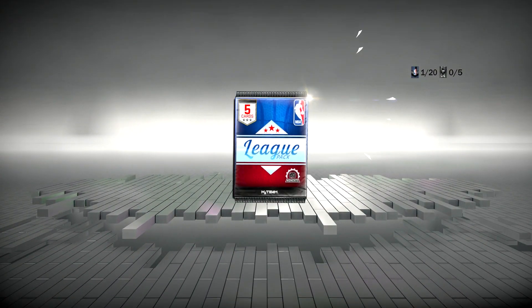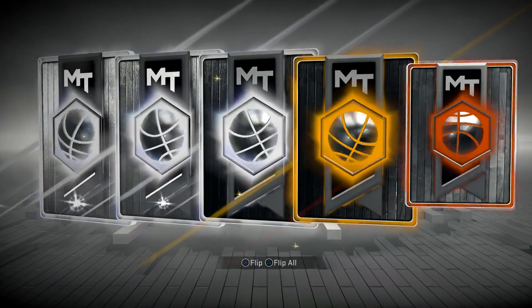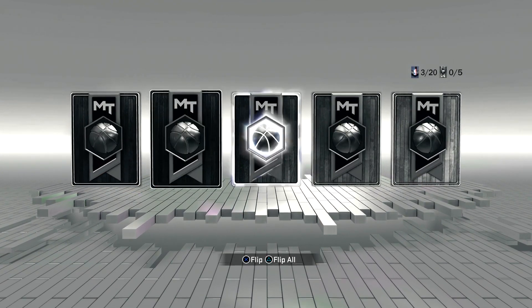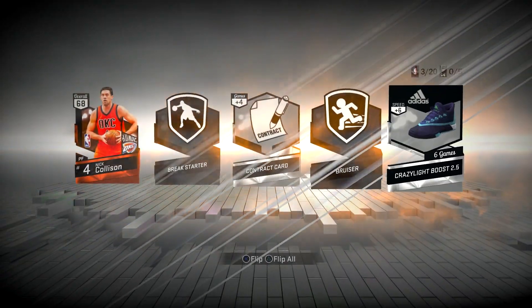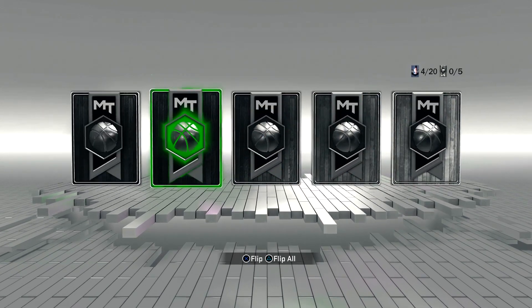Hopefully we get some fire in these packs. First pack — let's see what we can get. 2K, please don't hold me, give me some heat... and it's a freaking bronze. Onto pack number two — give me some heat 2K. Damn, Ronnie, Tony? I don't want Tony Parker right now. There is no heat in any of these packs. Can I get a diamond? Can I get a ruby? Can I get an amethyst? Can I get something of actual value? Right now it's an L — I've gotten two bronze players in three packs already.